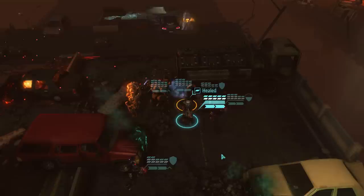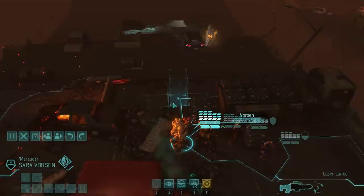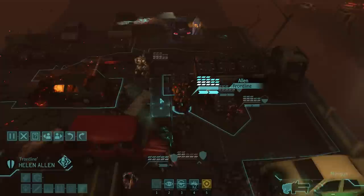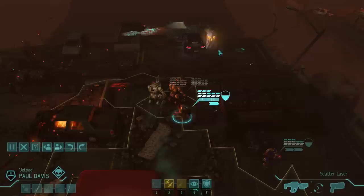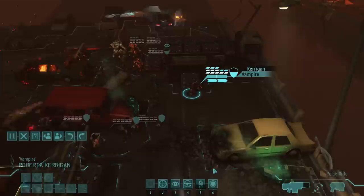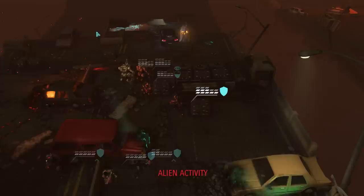Let's heal Jetpack up — good as new. Let's move forward just a little bit and reload — we'll just reload everything, this will be a reload turn. We can dash and pick up that meld next turn. We're not on any timer so we can take our time. Sometimes Thin Men will just be right here on this map and jump up.